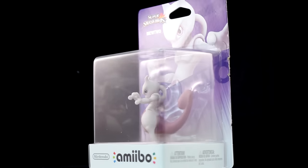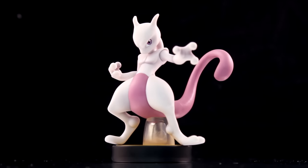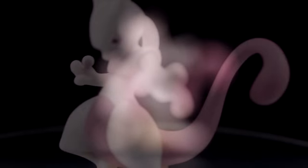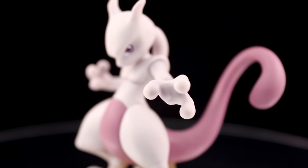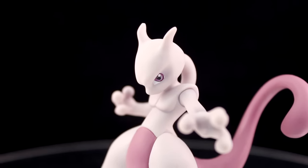He even has one of his original taunts from Melee — the spin. The Mewtwo Amiibo came out November 13, 2015. If you weren't sure about picking up Mewtwo, you're definitely going to want him if you have Charizard, Pikachu, Greninja, and Jigglypuff.